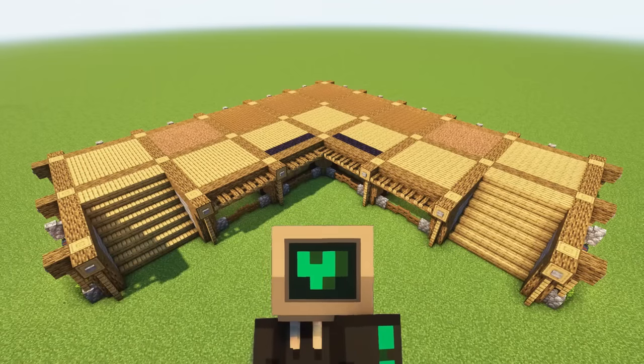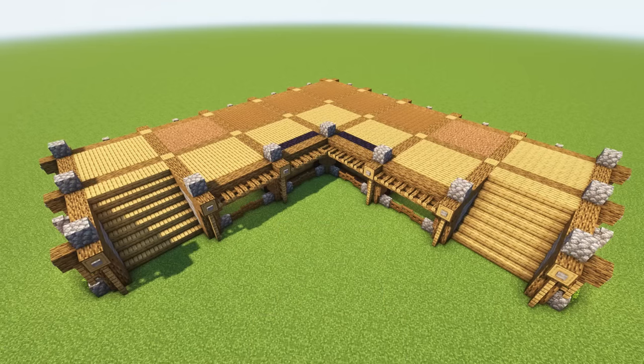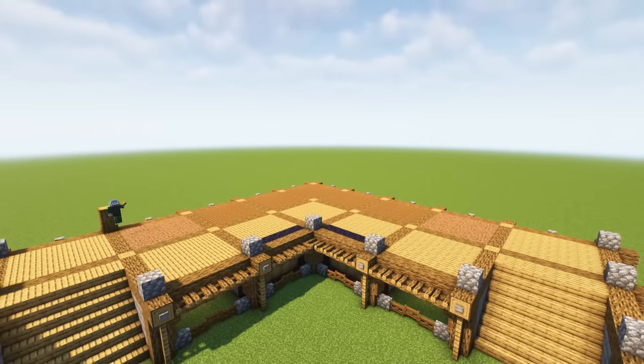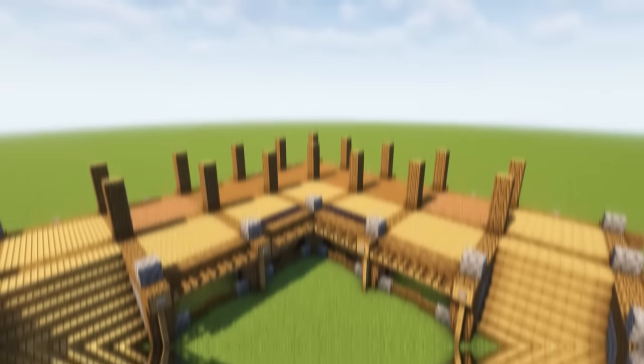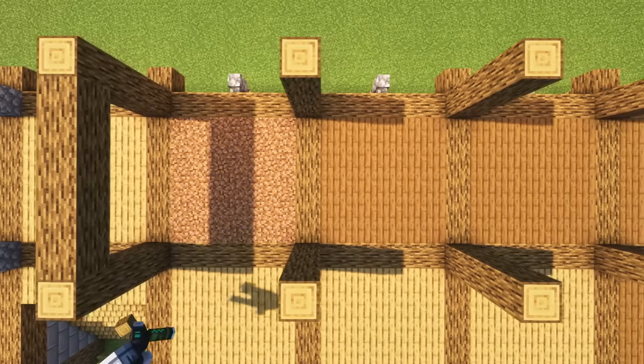That's the first floor complete. To start the second, cap some of your pillars with cobblestone blocks here. Extend the uncapped pillars four more blocks tall. This time, we will connect all the pillars at the top.